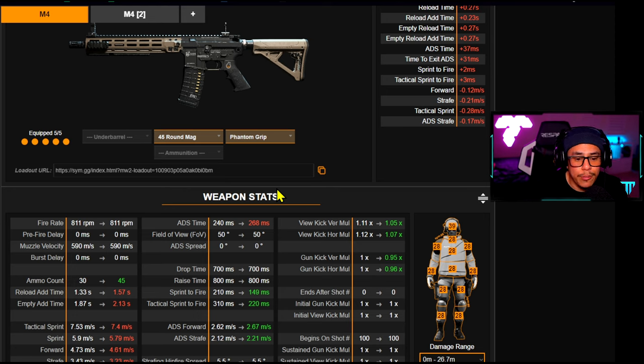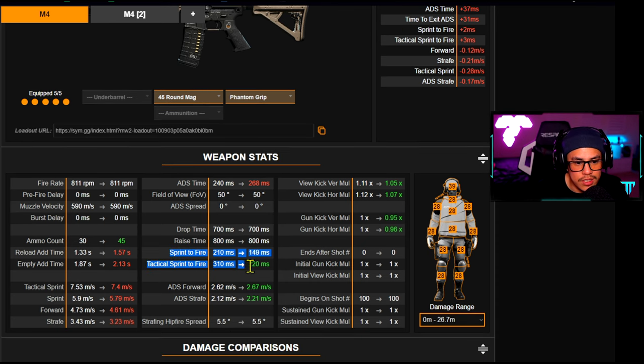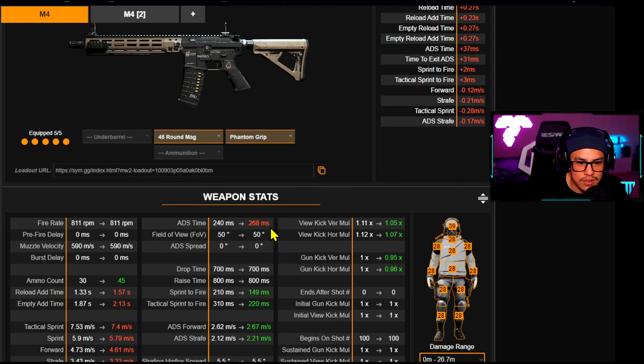Pre-aiming is what you should be doing in Call of Duty anyway. We keep our sprint-to-fire and tactical sprint-to-fire, as well as ADS forward and strafe. We do take a minor hit to tactical sprint, regular sprint, and strafe — but that didn't matter too much in gameplay. I'd be concerned if ADS jumped from 240 to 350ms, because then this class setup would not be worth using if you're playing aggressively.